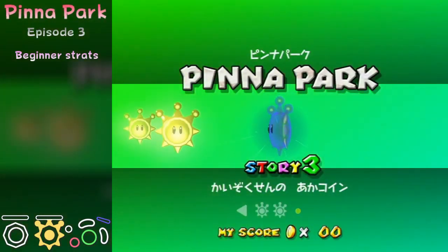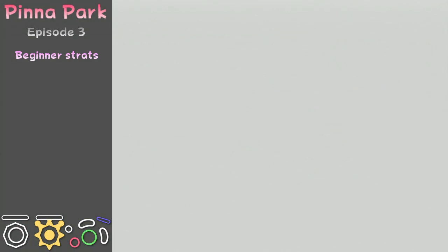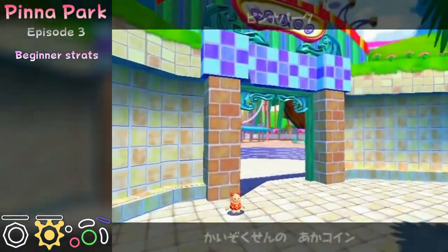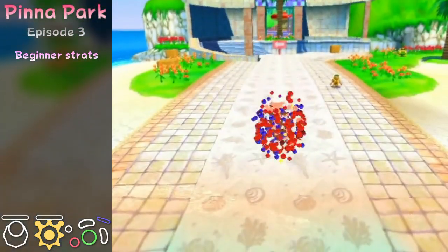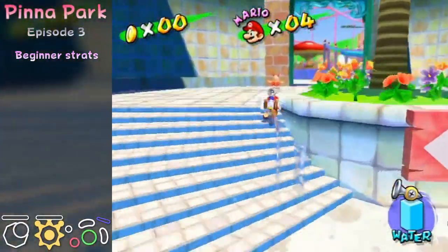Pinna Park Episode 3 is red coins over a ship and an amusement park. For beginner strats, I'll show one of the old ways that used to be advanced strats years ago. But first we have to get to the amusement park, and I'll show the way to get the coins.